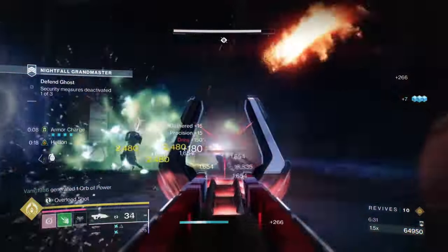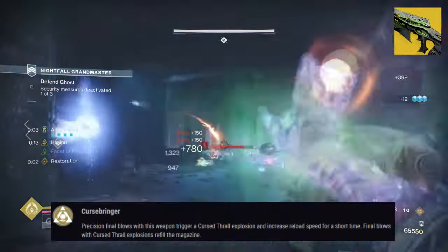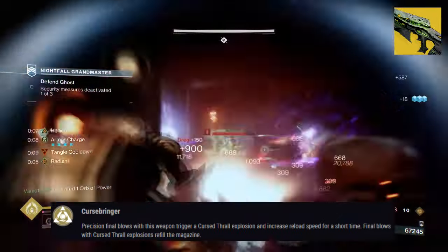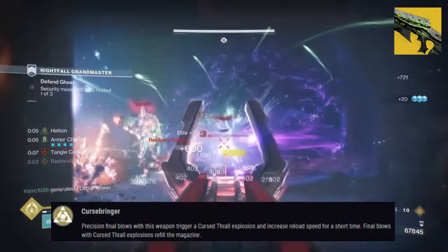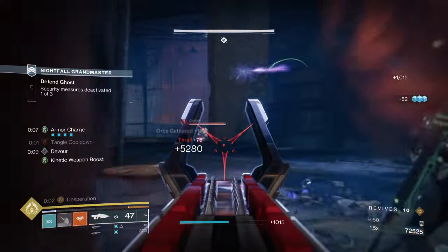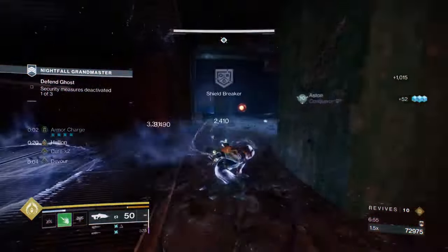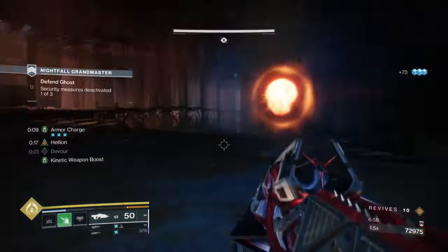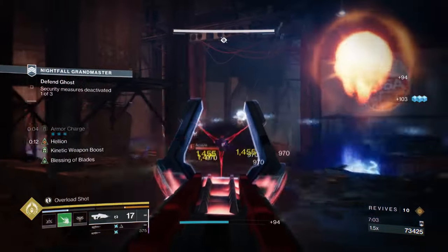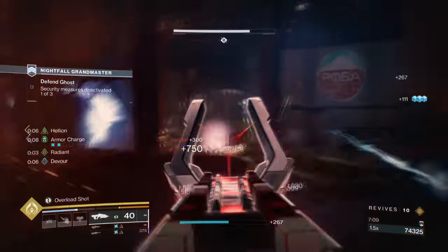Our second exotic is Necrochasm with its exotic effect, Curse Bringer, which states: precision final blows with the weapon trigger a Cursed Thrall explosion and increase reload speed for a short time. Final blows with a Cursed Thrall explosion refill the magazine. When the Cursed Thrall effect is triggered, it will also trigger Necrotic Grip's poison effect within the radius of the explosion. This basically allows the weapon to have a knock-on effect, where anyone killed by the explosion will most likely be killed by the poison and explosion as well. This is handy for group encounters with a mixture of minor and major enemies grouped up, and will also allow us to save ammo via our secondary and heavy weapons.